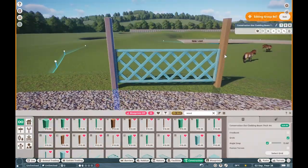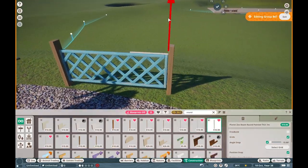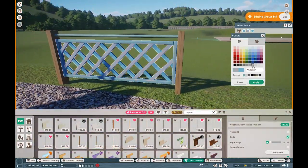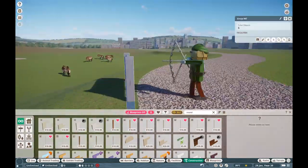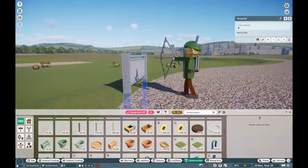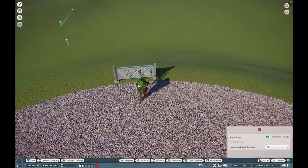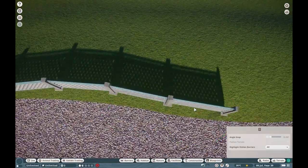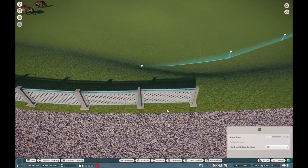Welcome, everyone, back to the City Conservation Center. Hope you all are having a wonderful day so far. Today, I can't wait to get started on our Preservation Plains area. This is essentially going to be where we keep our larger animals that really don't have the most interesting habitats, but we're going to do our best to try and make them interesting — whether it be for guest experience, whether it be for backstage elements.